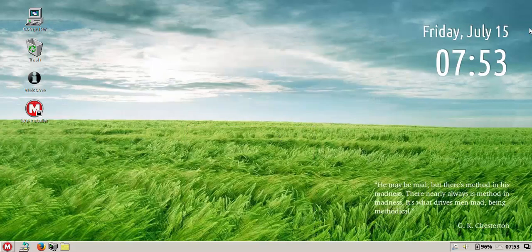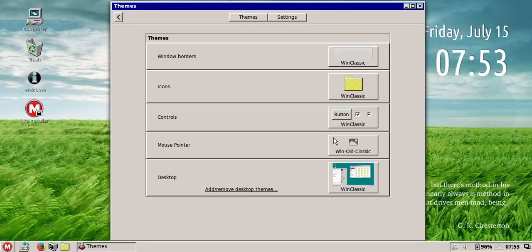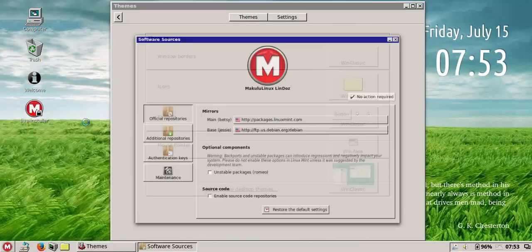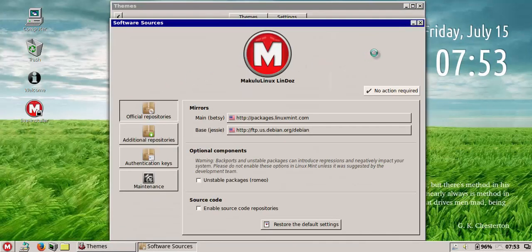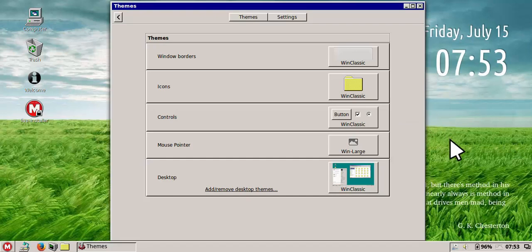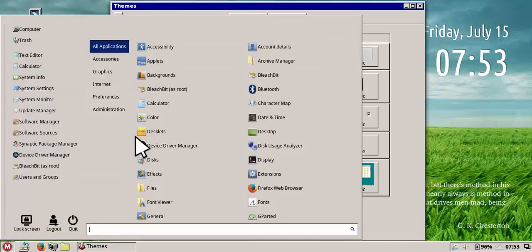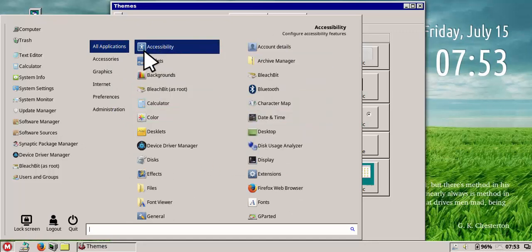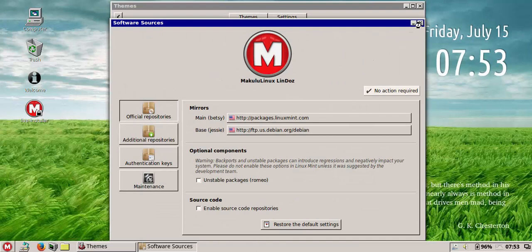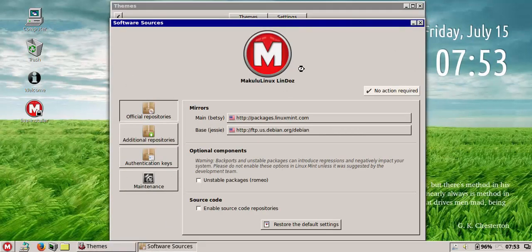Going back to the mouse cursors — the modern one has the Windows 7, 8, Vista, and 10 kind of spinning circle when loading. I've also included a large cursor for people who are visually impaired and might want a bigger mouse cursor. I found this cursor online — it's got a little watch — pretty neat.